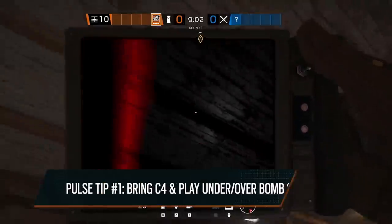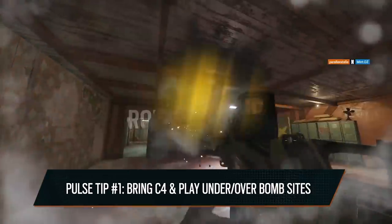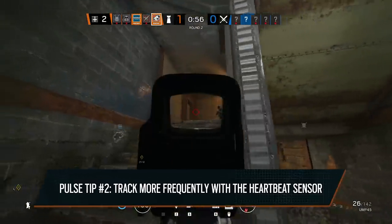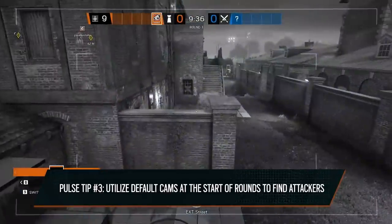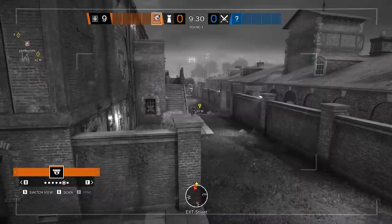So we just finished watching Ash and Pulse clips on Hereford Base, and I have a few notes to give you. For Pulse, I'd recommend bringing the C4 and just playing under or above bomb sites — C4 is really going to help your kill count. Being on your scanner more is going to help set up your C4 kills and help your team more. There were a couple of times where you kind of lost where the enemy was coming from, and this would be solved if you just stayed on your scanner more and kept track of them. And being on default cams at the beginning — I think this is huge. Every single player should be doing this. You check the outside default cams, you can see where the attackers spawn, and you can judge based on that what take they're going to be doing or where they're going to be coming in from. You can kind of meet them on the front line.